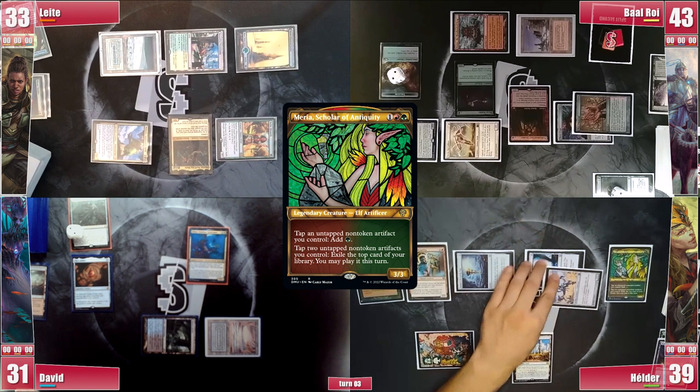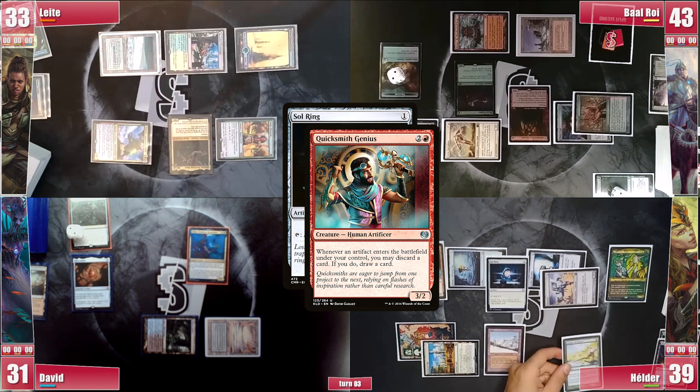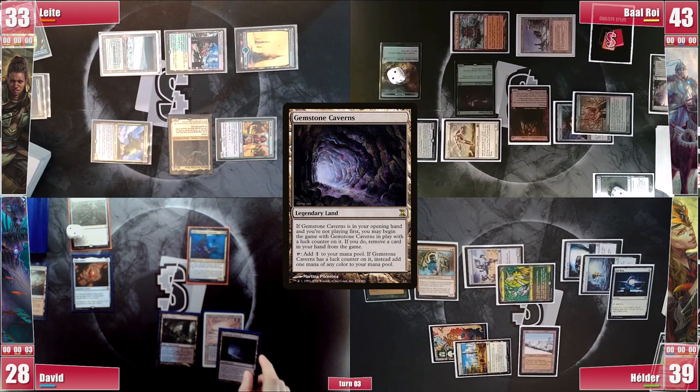Quicksmith triggers and he discards a Glimpse of Nature and draws a card. He attacks the table for 3 and ends his turn. David plays a Gemstone Caverns and then casts a Fellwar Stone, follows it with a Rhystic Study, and passes.